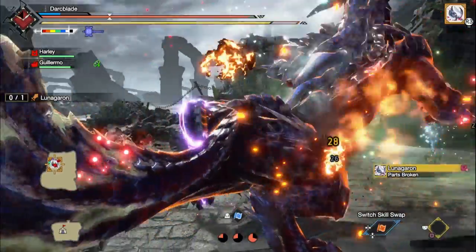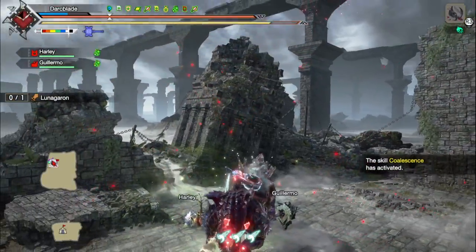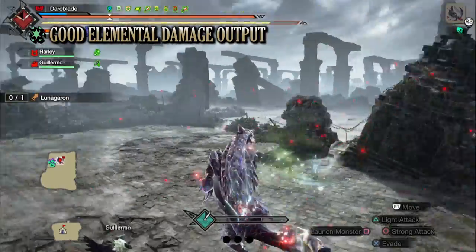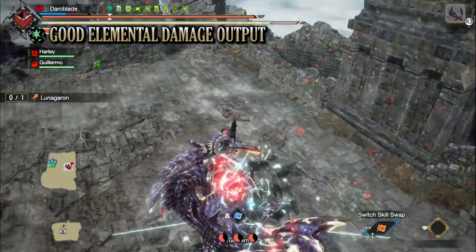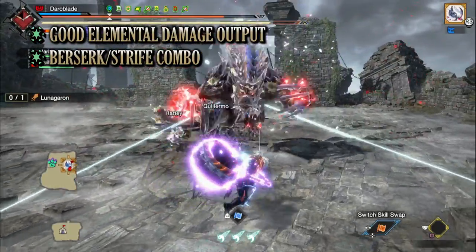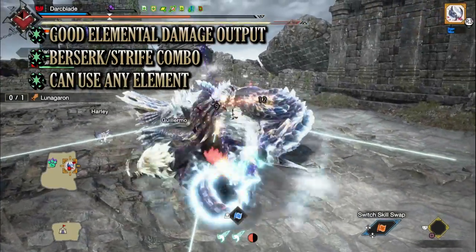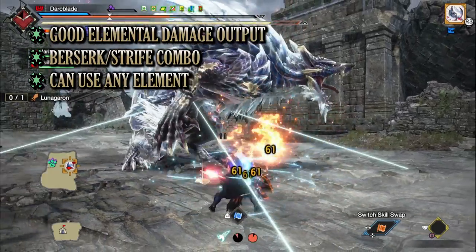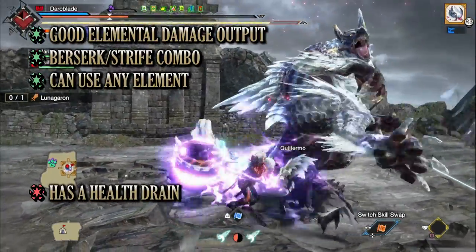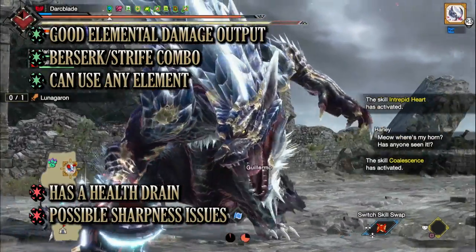Every build comes with various pros and cons, even these end game builds. They may be strong and powerful but could come with a downside of a health drain or be very difficult to craft. When it comes to this Berserk Elemental Hammer build, its biggest pro is its elemental damage output. Using the Courage playstyle you're able to deliver a lot of elemental damage to monsters, and it is a fun playstyle overall. The next big pro is the Strife-Berserk combo, which not only gives us a massive boost to our damage but allows a unique survivability tool, so long as you can manage your health bar and switching between the two scrolls. Finally, this build is an interchangeable elemental build, meaning you can change out the weapon to whatever element you need with minimal changes to the build overall. One of the biggest cons is managing the build's health drain — not only from Berserk but also from Bloodlust. The other con is that there can occasionally be a sharpness issue, but it's not too bad.